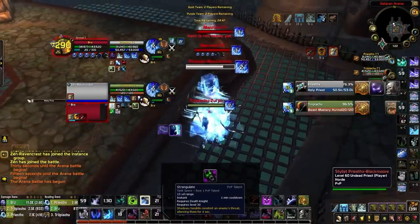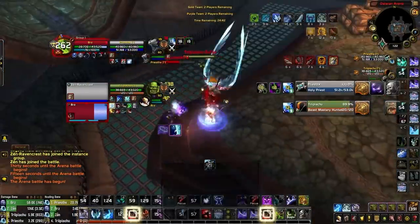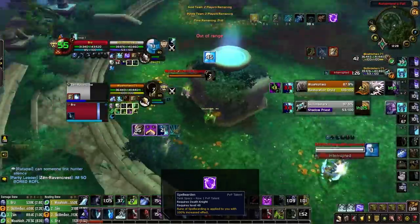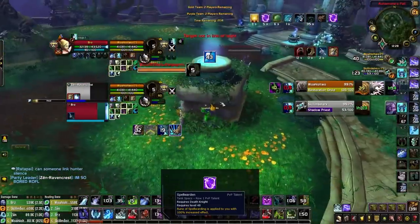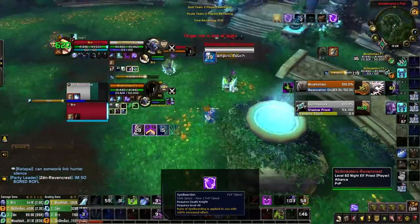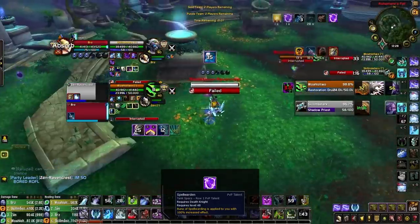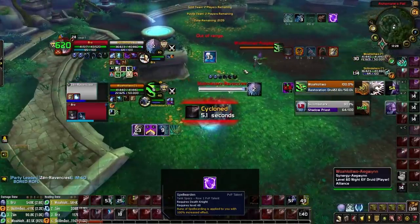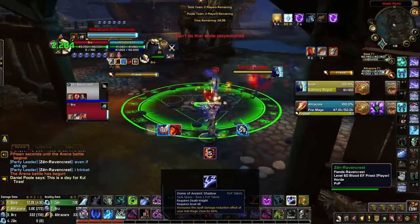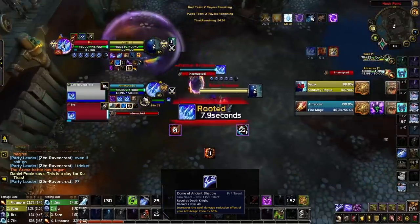9.1 has seen the reintroduction of Strangulate to all DK specs — excellent for extending CC chains on a healer and making setups more deadly. Another new addition is Spell Warden, which gives you the Rune of Spell Warden buff at 100% increased effectiveness without enchanting it on your weapon. It provides insane mitigation against magic damage, and the casting speed debuff it applies to enemies that attack you makes it incredibly powerful — you'll almost always want it against casters.